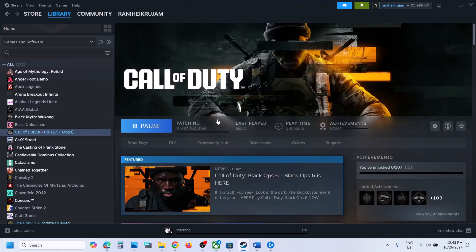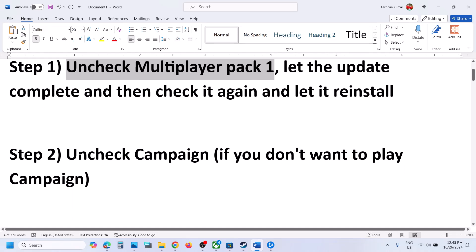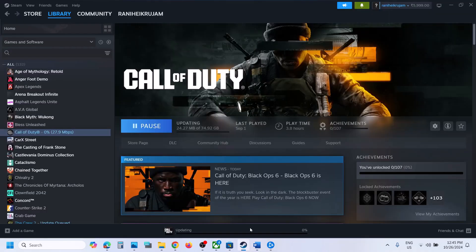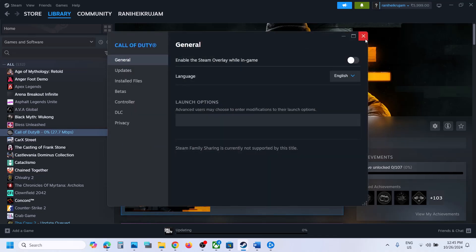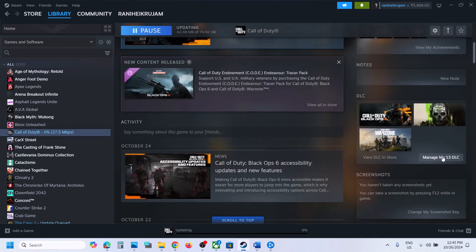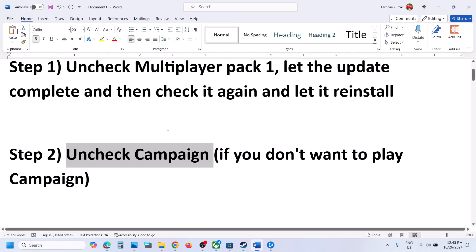Once the update is complete you can launch the game. The next step is to uncheck Campaign. Go to Steam, click on Manage My DLC, and uncheck Black Ops 6 Campaign. Let the update complete and then launch the game.